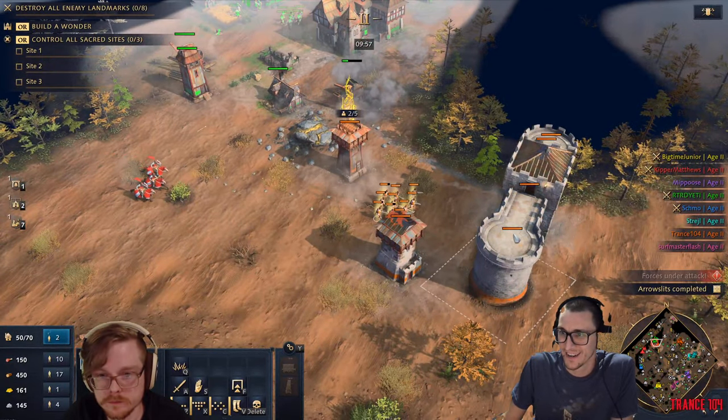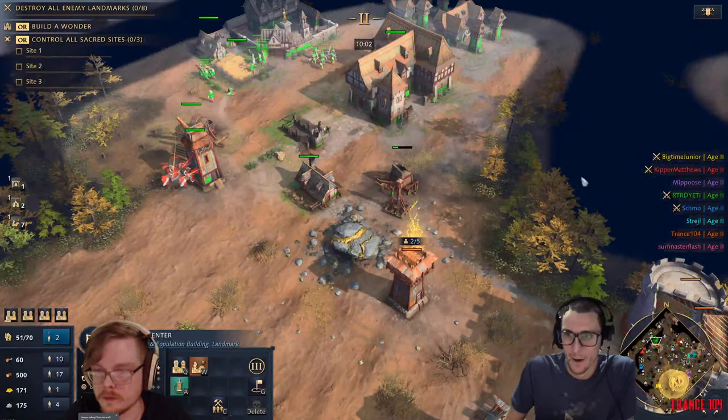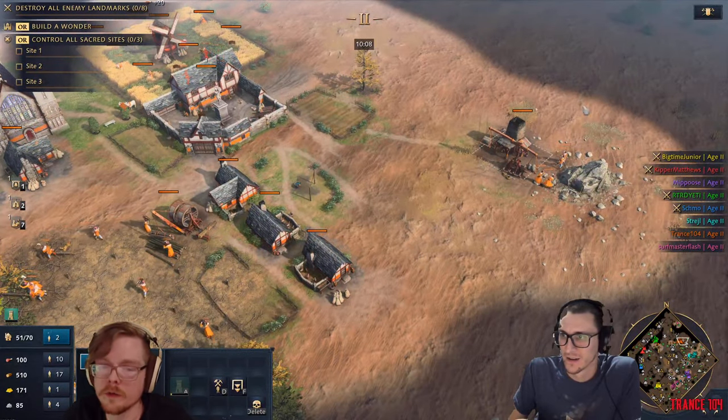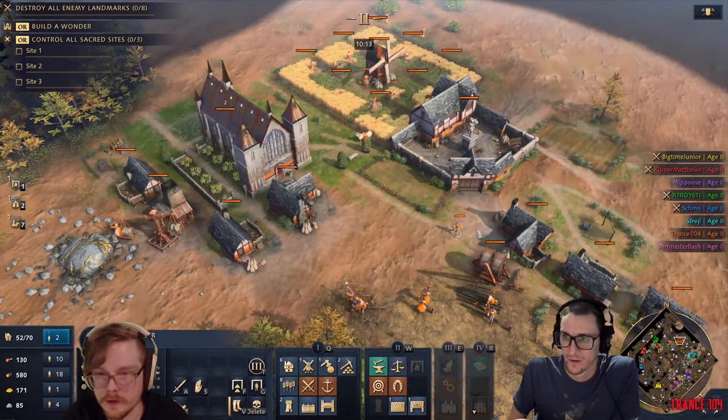Hurry, get on the walls guys, they're coming! Get on the walls. Are your gold builders dead? Yeah, they got killed. I'm not putting anymore back there. You don't need a crazy amount of gold villagers, so don't worry that you don't have a whole bunch. But now we're gonna go attack.